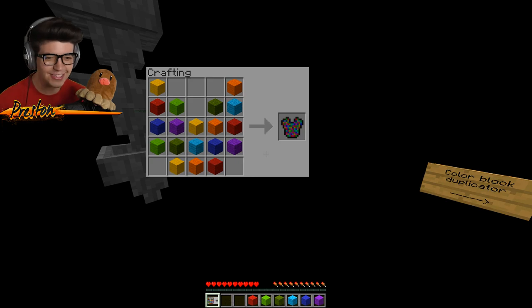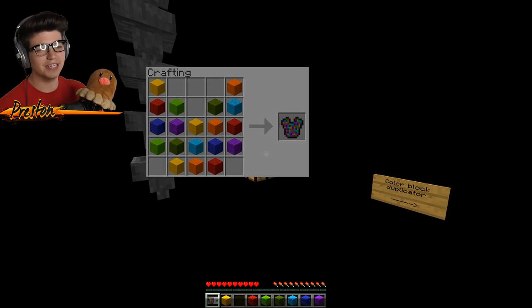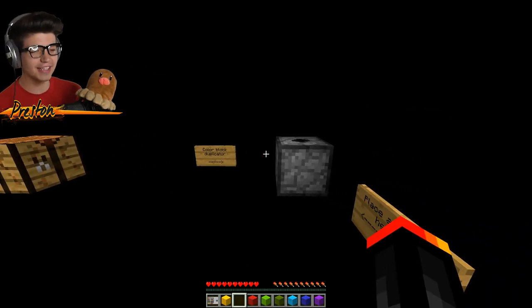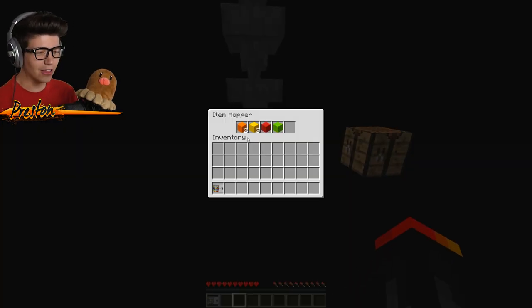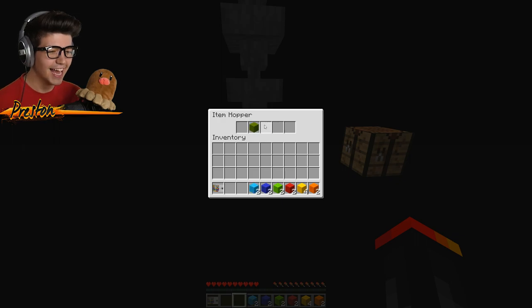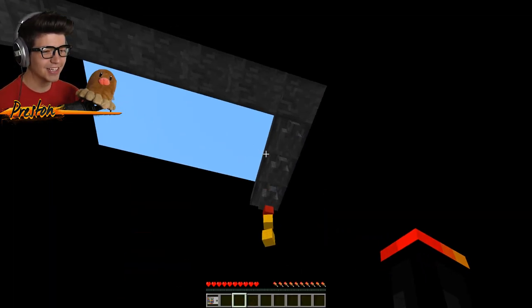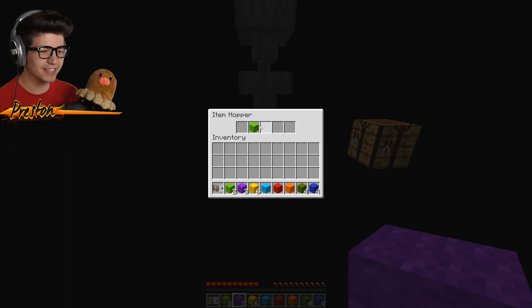We have a brand new crafting recipe — is this the $1,000 chest plate? Looking at the recipe, we need three yellow, two green, two lime green, two dark green, two sky blue, two regular blue, three orange, three red, two purple. So we're going to need to duplicate these bad boys. It's just duplicating all of our colors — I'm going to keep stuffing things in here. What if this worked with real life money? You would never run out! We definitely have every item we need.